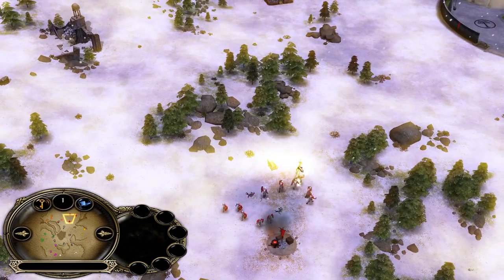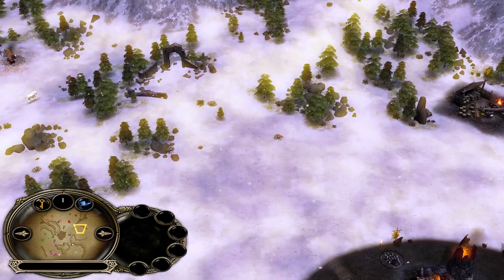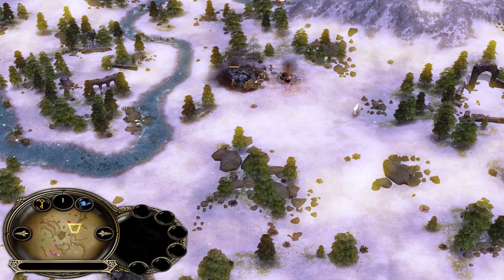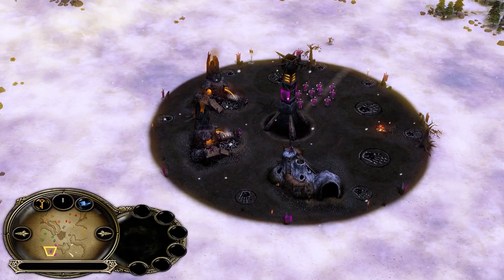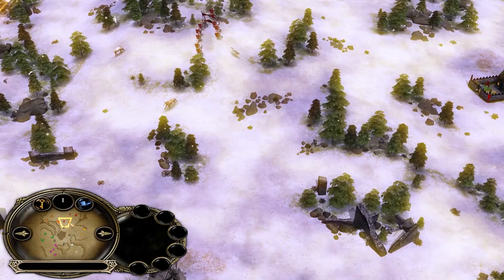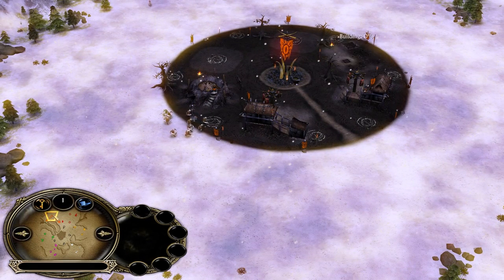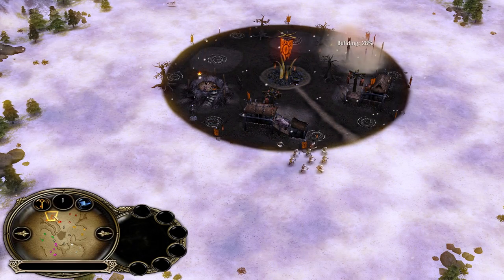He gets a level two soldier and gets the creep tool — no problem. The Isengard player meanwhile was grabbing the one behind his camp and creeping with his Uruk-hai. The pink Isengard player at the bottom side is also going to creep. Basically every player is given the chance to have one free settlement, and if you want the second one, you need to creep a goblin lair.